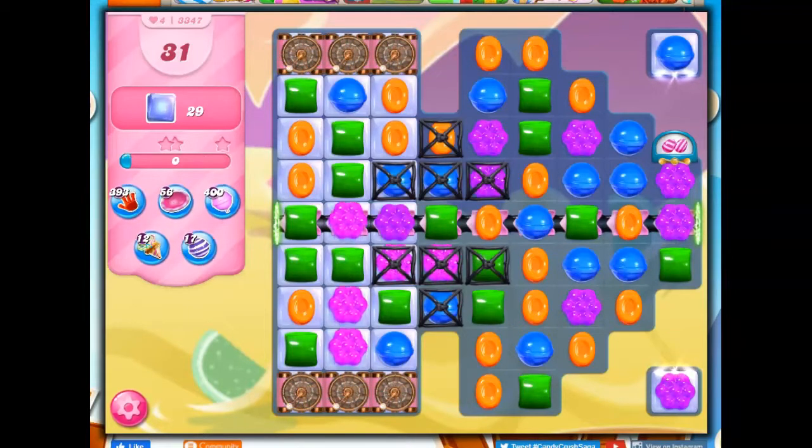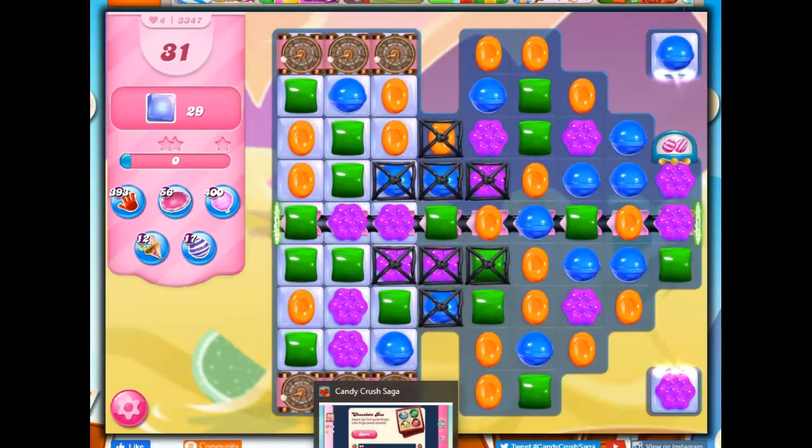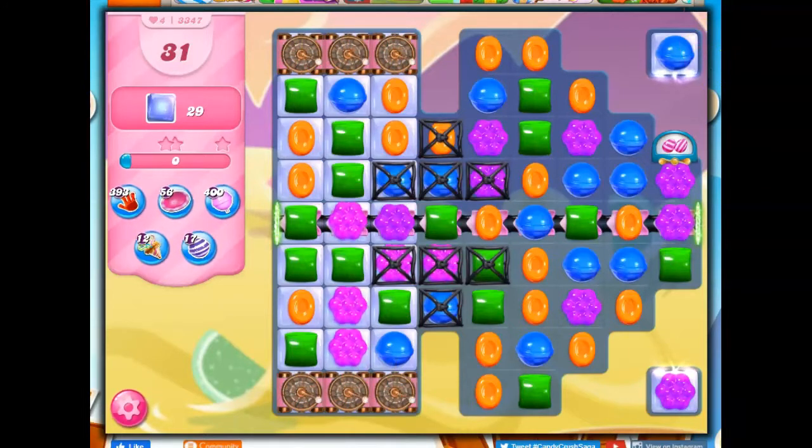This looks very active — a lot of magic mixers here that I'm going to have to deal with. I've got 31 moves to clear out 29 jelly, and there's another thing showing up there. It's going to be impossible without getting rid of these mixers, because there's jelly underneath, and I've got jelly over here in these isolated areas, but I do have a dispenser here.